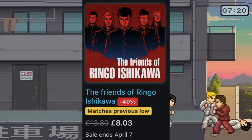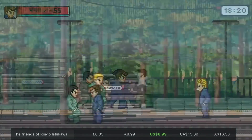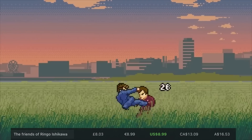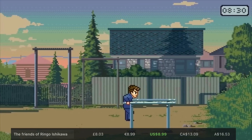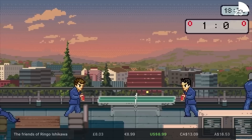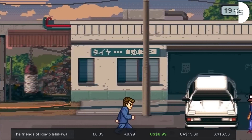Then we've got Friends of Ringo Ishikawa, which again comes from Circle Entertainment. If you're familiar with games like Shenmue, you're going to understand the way this plays out, except it's in a 2D perspective. It's a very unique feeling — you'll have your daily routines and things you can optionally choose to do, and there's a strong storyline that runs through the whole thing. You'll be picking fights with other gang members, trying to make some money, keeping your player fed, but also studying and going to bars. In my opinion, this one's underrated. It's 40% off, taking it down to £8 — its all-time best price — and that goes on until April the 7th.